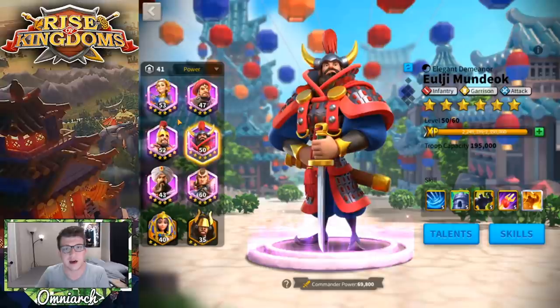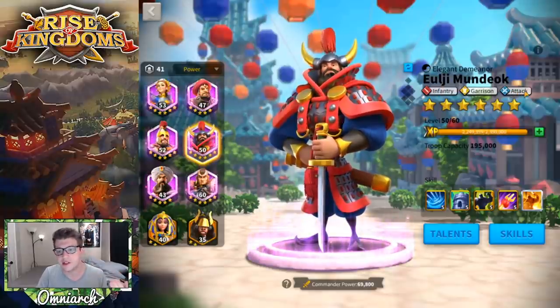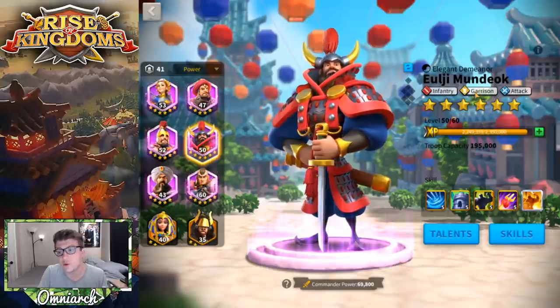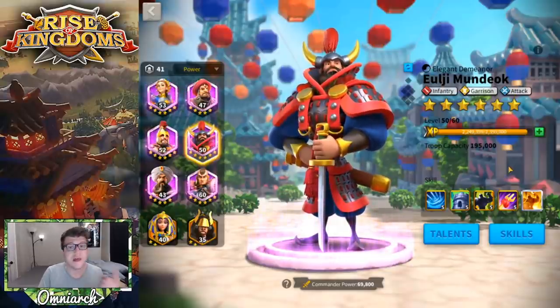We see the infantry tree, so we know this is going to be an infantry commander. With the attack tree, typically that means this commander is focused on dealing damage mainly in the open field — that's really what this tree is best for. It's not really great for taking rallies in your city. The attack tree, in my opinion, is not as great as some of the other options for garrison. So really what we're looking at is an open field infantry commander — that's what ULG is going to be doing best.